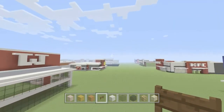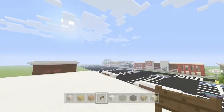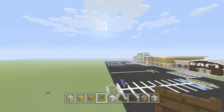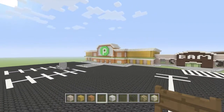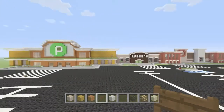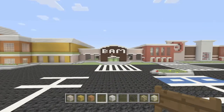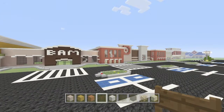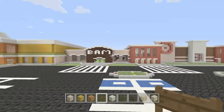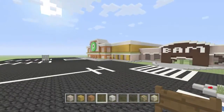We'll fly over here to the Publix that I've been saying I'm going to build — I already have the outside of it built. That's what it looks like; it looks pretty good. And here's a BAM, or Books-A-Million. I just ended up putting it in between the Target and Publix. But yeah, those are the builds.